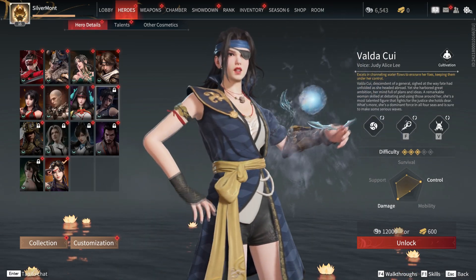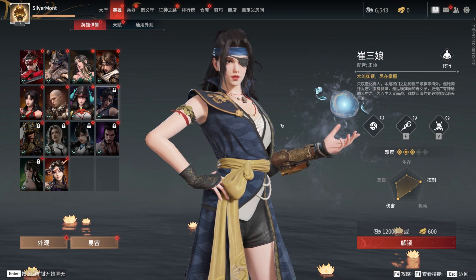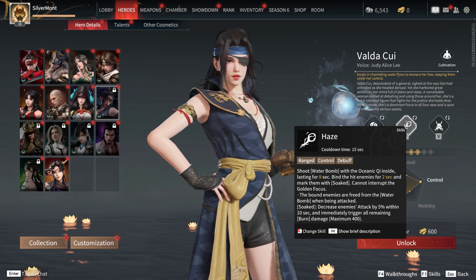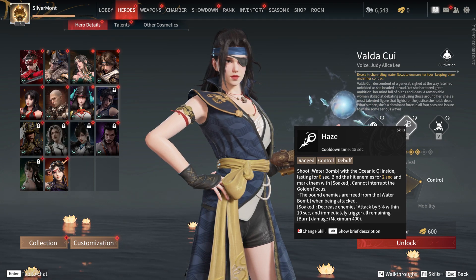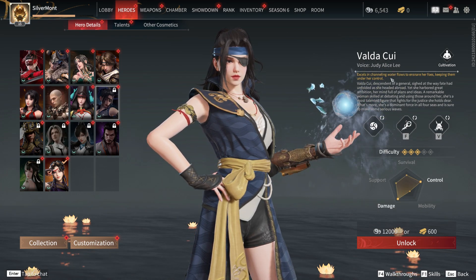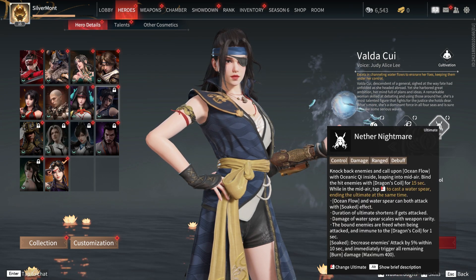Moving on, we have Fauder — or Cui Sanyang in Chinese. Cui is the surname; Sanyang suggests she's the third girl in her family, and it's a very old-fashioned name. She's a sort of crowd control and damage dealer, which I suppose is fitting for a pirate-y kind of character. Not sure if she's meant to be Chinese, but probably.